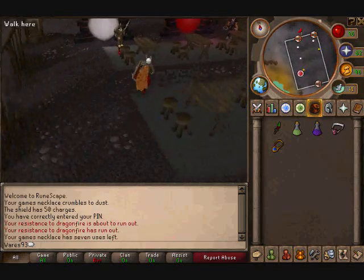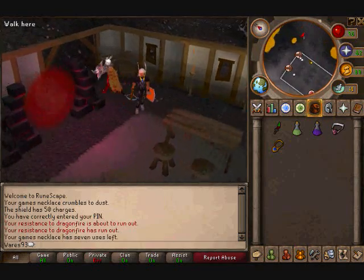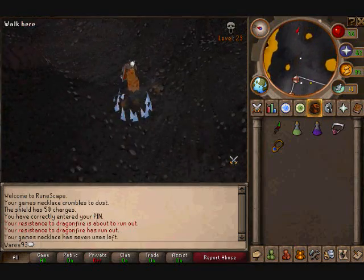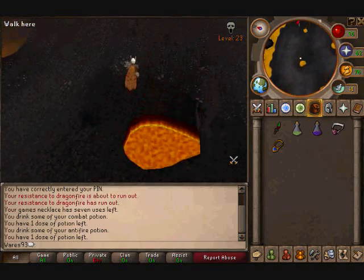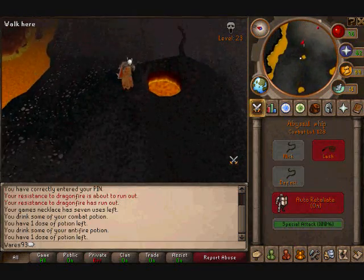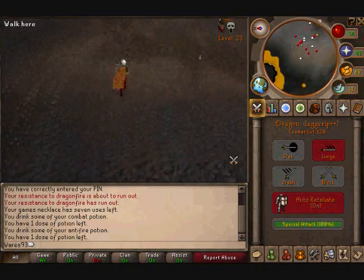You teleport to Clan Wars, run east, and there's a lot of people crowded around. There are also revenants that can come and kill you, so you want to be prepared for them. I have a Saradomin enchanted item so I can own them pretty fast.